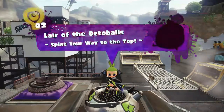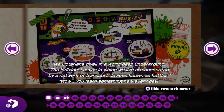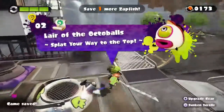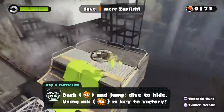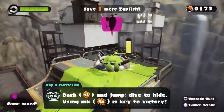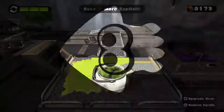Now we're moving on to the next level after we read the sunken scroll: 'We Octarians dwell in a world deep underground. Individual caves in which we live are connected by a network of transport devices known as kettles.' Wow, I learn something new every day. And on to the next level — Lair of the Octocopters.